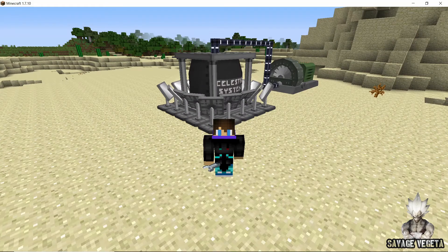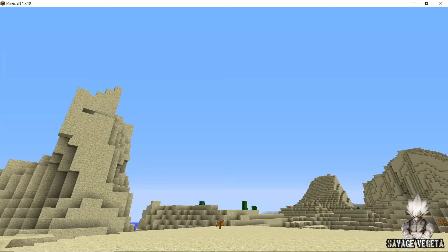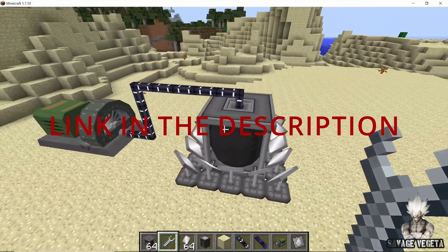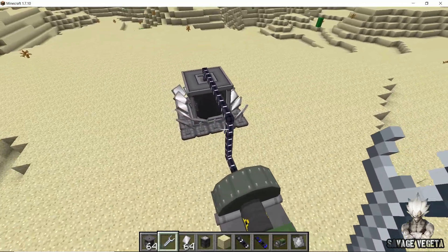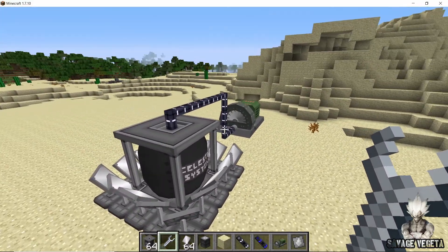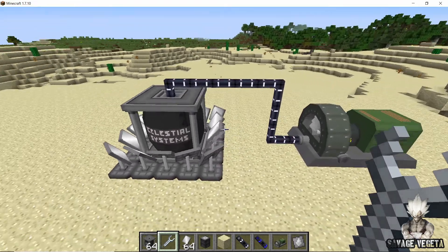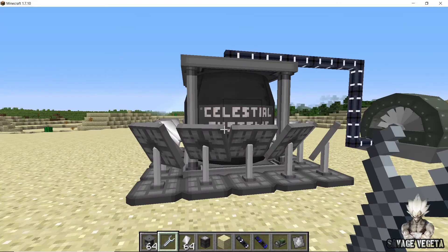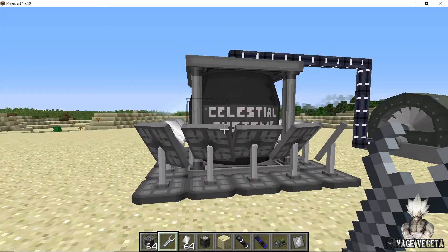Welcome back to another video. Solar tower boilers were added in a recent update of HBM's Nuclear Tech mod. They are a great way to produce power in the early game, and these blocks are a great addition as we previously didn't have any way to produce renewable power. In this video I'm going to cover everything there is to know about these blocks and how you can use them efficiently.